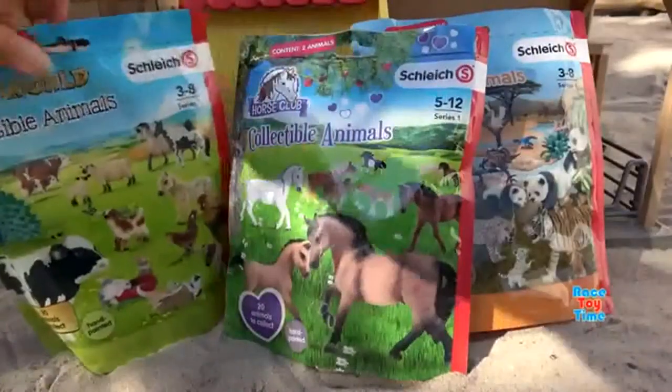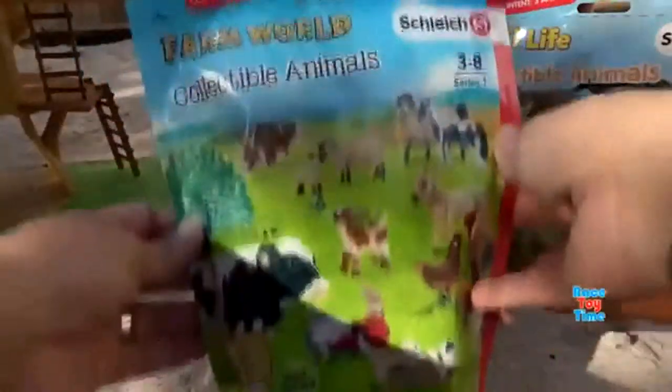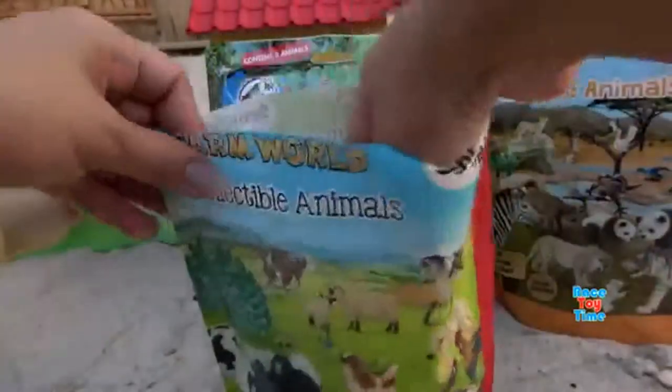We have here the Farm World, Horse Club, and Wildlife. First, let's check out the Farm World blind bag. This blind bag contains three animal figures. Let's see what we have.